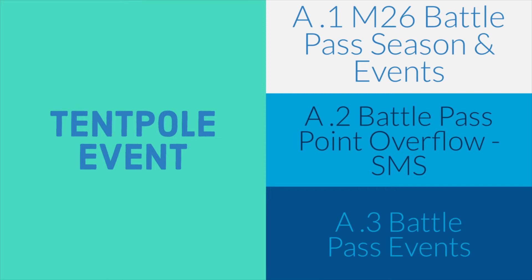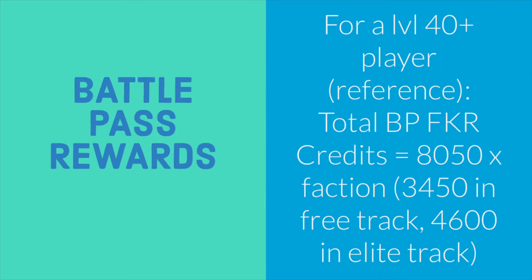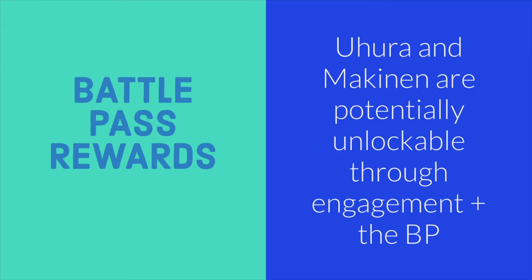Now let's move on to the Battle Pass rewards — everyone's been asking about this. The battle pass will run for basically 20 days, and both the Basic and Elite rewards are pretty incredible. Included will be resources as well as new avatars, frames, officer shards, and badges. If you want to unlock Uhura or McKinnon, these two will potentially be unlockable through engagement in the Battle Pass — fingers crossed. Uhura will be in the Elite Battle Pass, but you'll have to complete four times out of four the third milestone of Rescue the Crew, and also complete Scrambled Communication. To get McKinnon, you'll have to complete three times out of four the first milestone of Rescue the Crew.